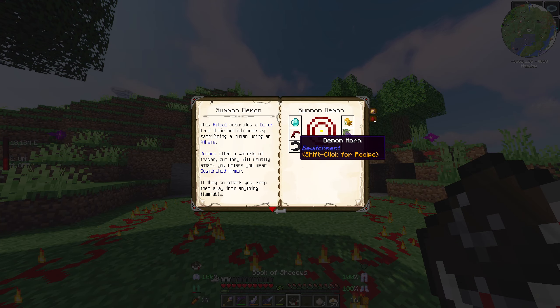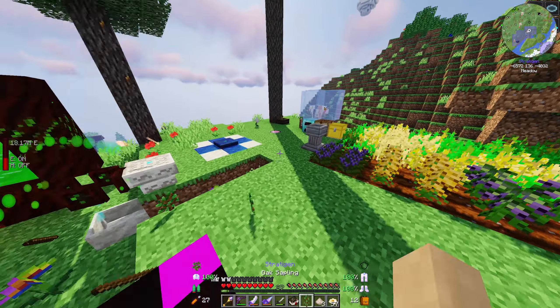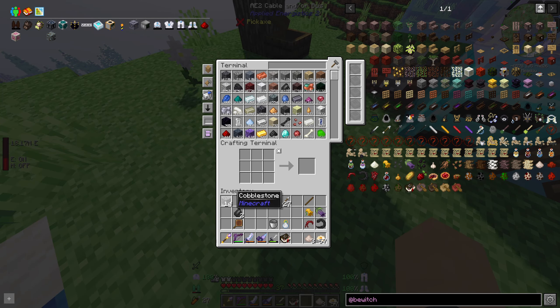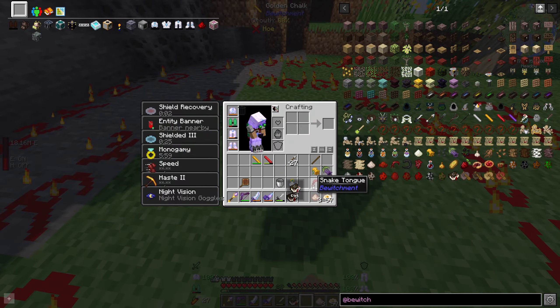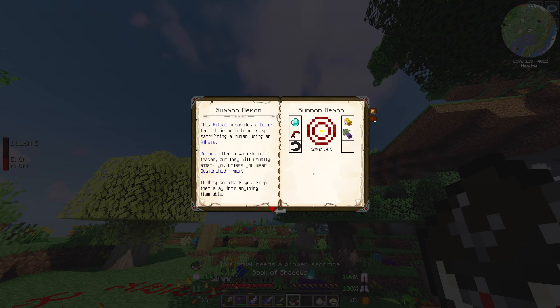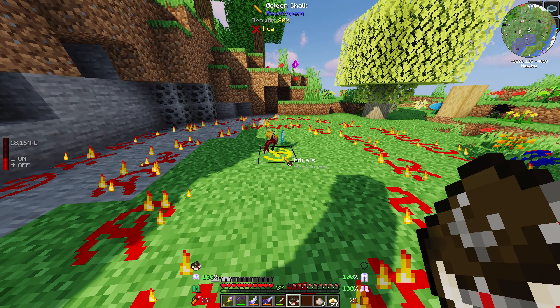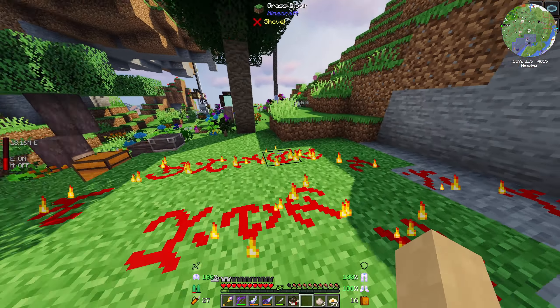So I just need to throw in demon horn, snake tongue, belladonna, aconite and a diamond. I just need to grab a diamond — we have loads of diamonds, that won't be a problem. I don't know if I need a magic wand to trigger this or something. Apparently this guy shoots fire, so let's try and lure him away as fast as we can. This ritual needs a proper sacrifice — it separates a demon from their hellish home by sacrificing a human. Demons offer a variety of trades, but they will usually attack you unless you wear the armour. So do I need to sacrifice a villager then?